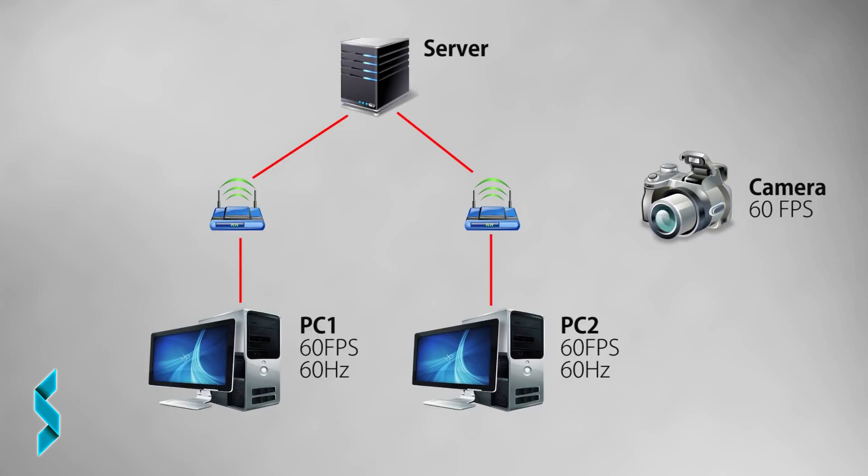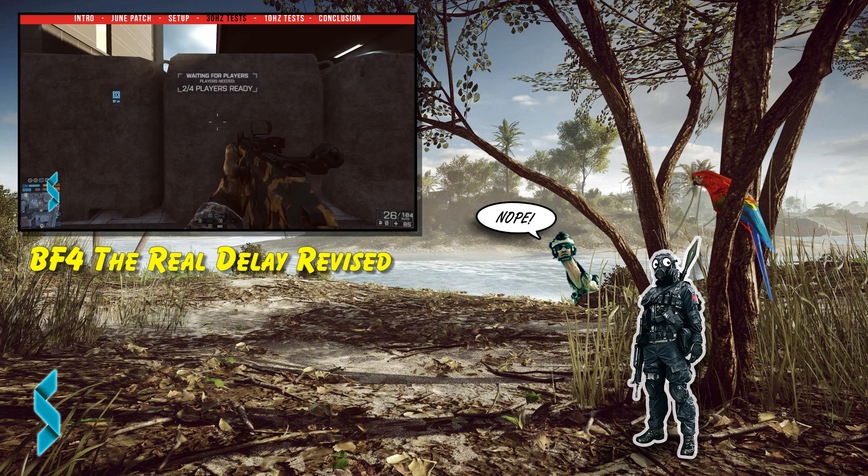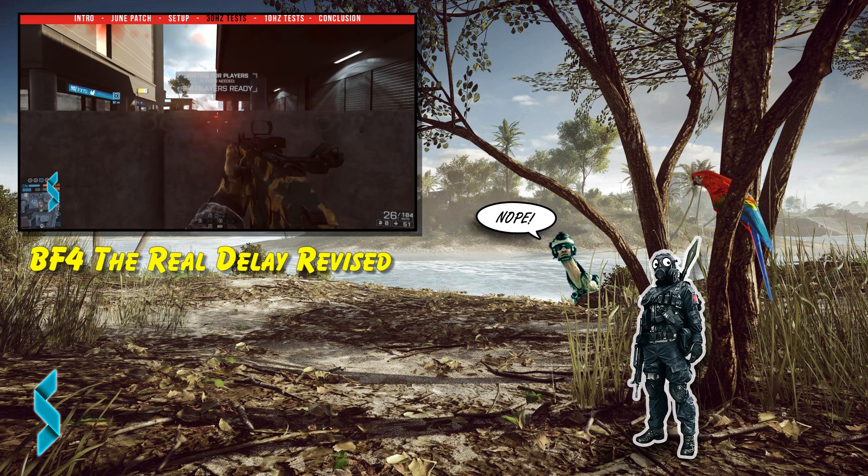Just like in my previous videos, the setup I have here are two PCs using separate fiber internet connections, games run at 60 frames per second, monitors are 60 Hertz and the camera that records is running at 1080p with 60 frames per second. Servers I connect to have a ping of 20 to 25 milliseconds for both PCs. I always fire 50 rounds, then count the frame difference in the recorded footage and take the average. Since what I am doing here is the same as in previous videos, I am going to be a little bit quicker in the testing and not explain every fine detail.